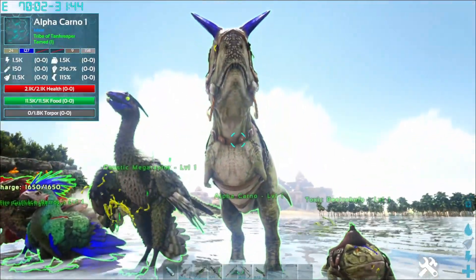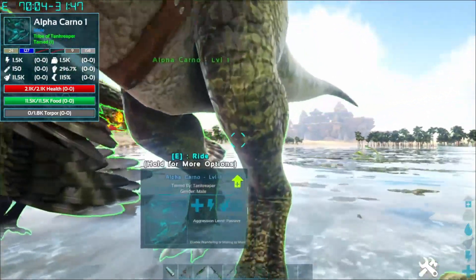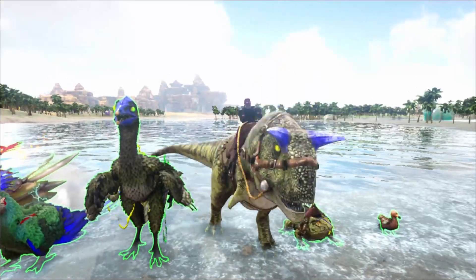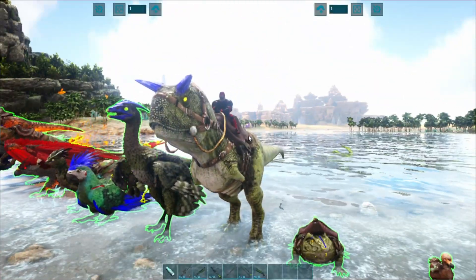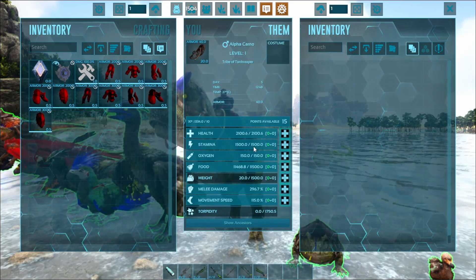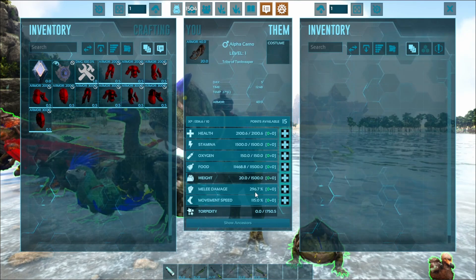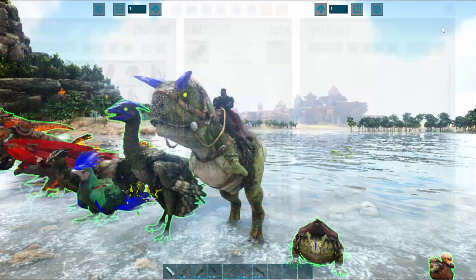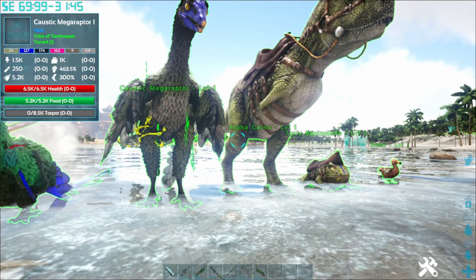The next tier is Alpha. I spawned in an Alpha Carnal at level 1. He has 2,100.6 health, 1,500 stamina, 1,500 weight, 296.7 melee, and 115 movement speed. He has a normal bite and headbutt. That covers the Alpha tier.